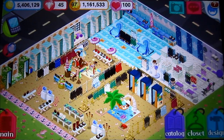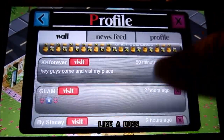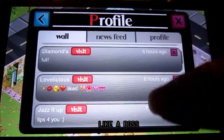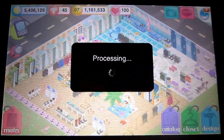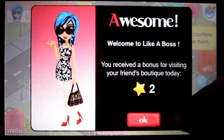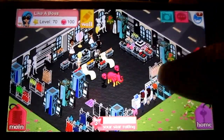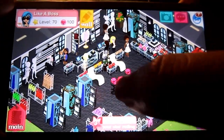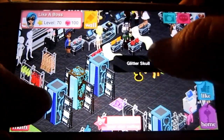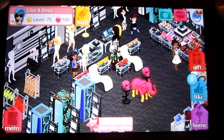This tip was submitted by Like a Boss — I actually have her link on my wall. This is Like a Boss's shop. As you can see, it's really cute with mostly black flooring, an eclectic elephant with glitter skulls — it's mostly a dark theme, very nice.